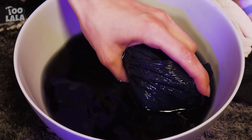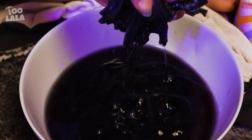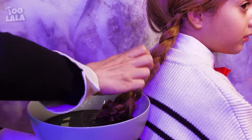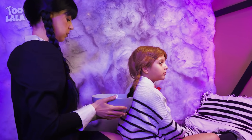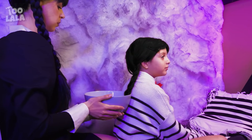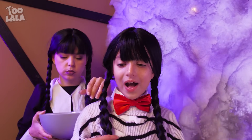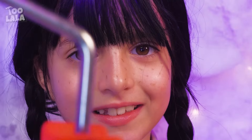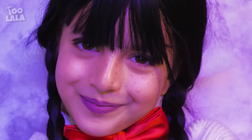Take some black blotting paper and dip it in water, squeeze all the water out. I'm gonna dip your hair in the black water to dye it. Now your hair looks just like mine. But wait, there's more — your makeup. I look like you now! Lastly, the outfit. Amazing.